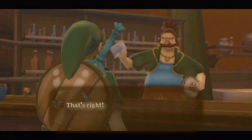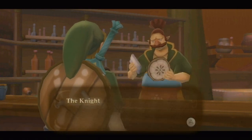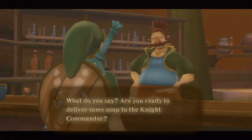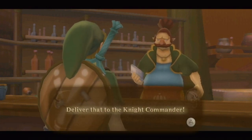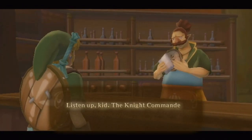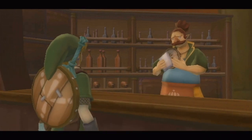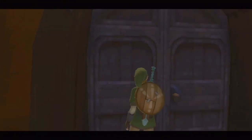The owner says: 'I need you to deliver my famous soup to Igas, Skyloft's Night Commander. He says he can't get his day started without a bowl of my soup.' We agree to deliver it. We get the hot pumpkin soup — believe it or not, this is what we needed the bottle for. It was all planned. We've got to deliver it in less than five minutes or the soup will get cold. Five minutes is really nothing — we can rush and get it there in a couple minutes. And if you don't remember, Igas is the guy from the sparring hall who gave us sword training.